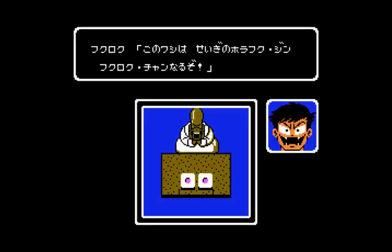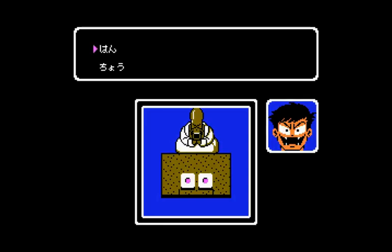So here's another guy — Fukuroki, I wonder if that's just a joke. It's a frog because he kind of looks like it. I'm going to pick Han. Does it come out Han or Cho? Okay, there we go.